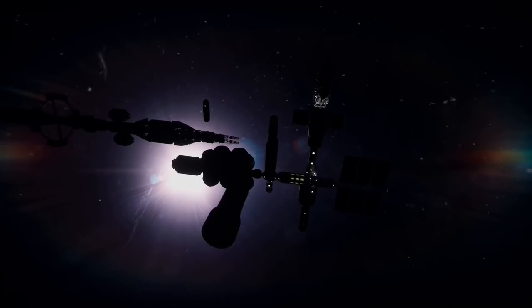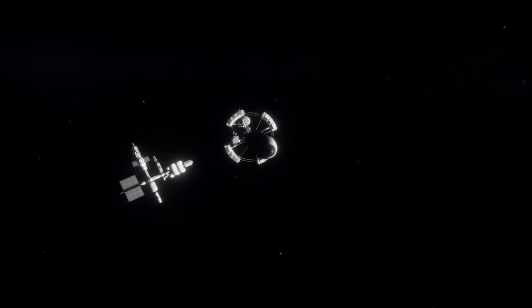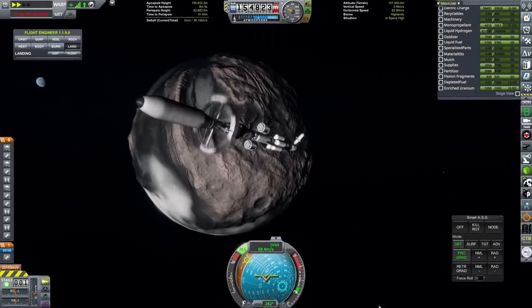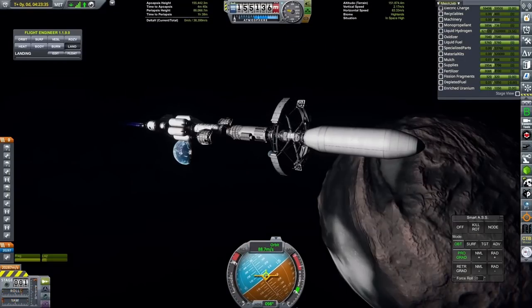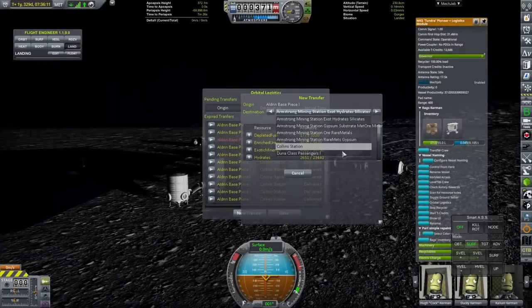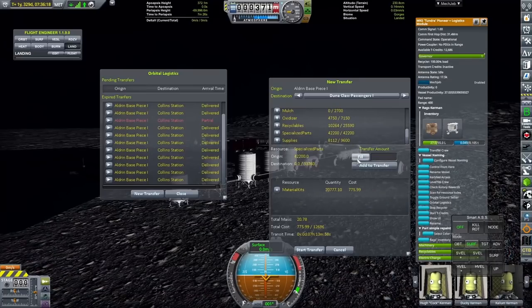What this first vessel is going to do is take over the crew and a metric ton of material kits and specialized parts. So in order to get the material kits up here, I created another tiny little logistics add-on that we docked to this craft. That way I can do exactly what I did whilst building this craft — I can send up material kits from the surface of Armstrong at the click of a button, without having to fly the missions myself. I can just create these new transfers, and the first transfer I'm going to send is material kits.